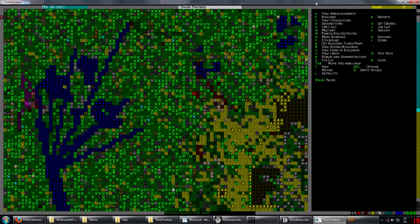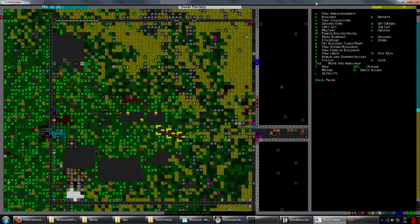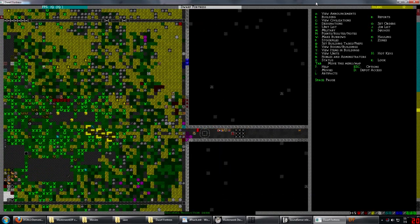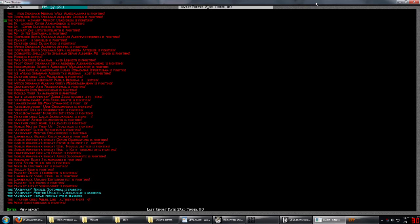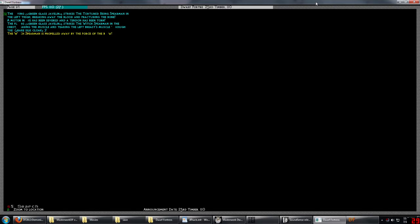Okay so who's going to be the first one to die? I really hope we have ammo. Looks like guys are rearming and coming back but we're still missing one of our elite guys. And that guy's going to do something - not the time to be taking a break. I think he just set himself on fire. Crossbow dwarf is fighting the flying green bolt. Strikes him in the left thigh, breaking away the blood, fracturing the bone. Murdering nerves been severed, tendons been torn. Strikes him in the chest tearing the muscle and tearing the left breast muscle through the cloak. The witch spearman is propelled away by the force of the blow.